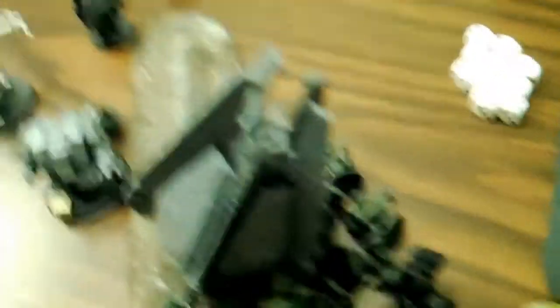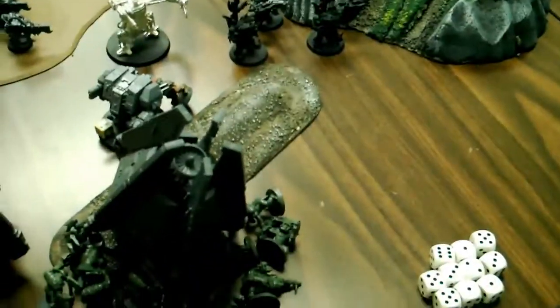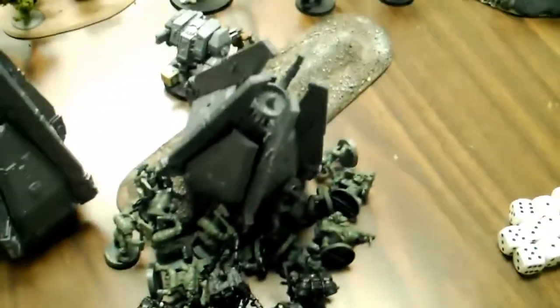This side was a bit more eventful. The Storm Raven is immobilized — we didn't take it off the base because there are guys all around it. Vanguard assaulted and helped the Furioso Dreadnought. In the end, all still locked in combat — caused a lot of wounds. The Furioso got immobilized, one weapon destroyed, and stunned twice. He took a lot of Fearless Wounds, managed to save three, but they're still locked in combat. That's Blood Angels Turn 2.